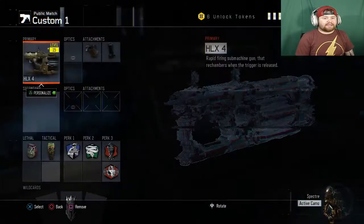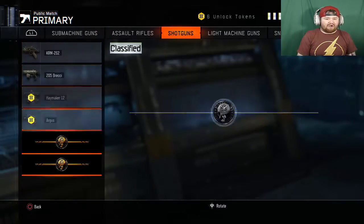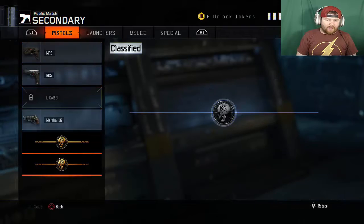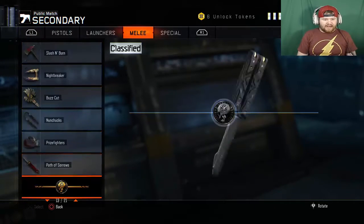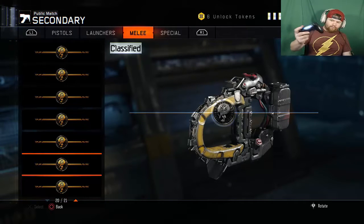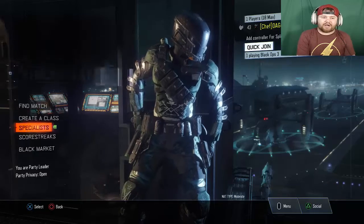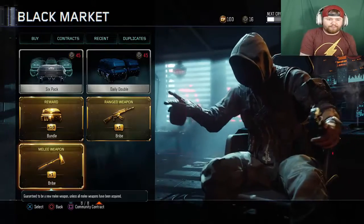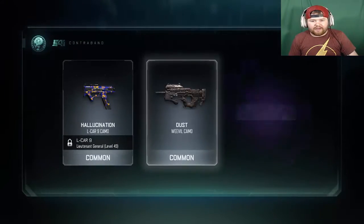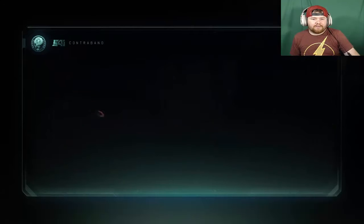We're gonna create a class — there are a lot of ranged weapons we have yet to get. I think all the ranged weapons are still what we need. I have a lot of the melee weapons, but there are a few I still need. I kind of want the chainsaw thing, hopefully we can get that not in a supply drop. So we're gonna start opening these rare supply drops, hopefully we get something good.